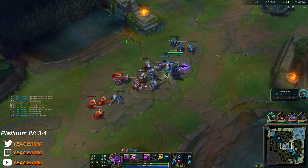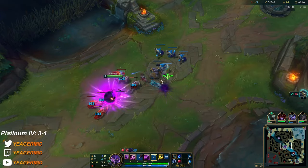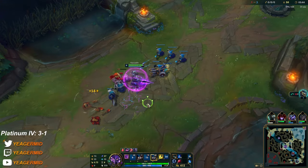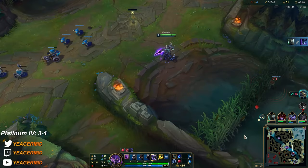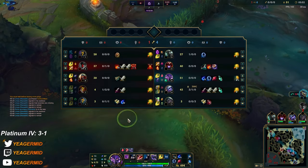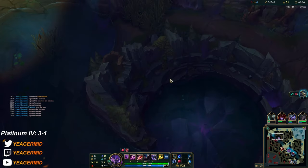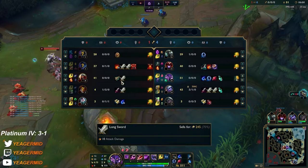We're about to hit level 6 and Zed is as well — now the real hard part begins. He's going to push towards me anyways so I don't want to slow push. He almost died top — he almost died to a little Nasus. But he is level 6 now. You see he has the Brutalizer — a lot of AD, lethality, and ability haste.